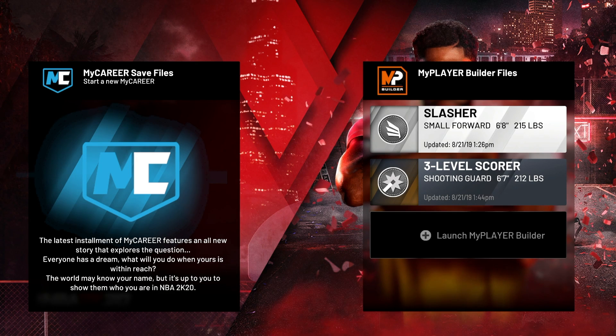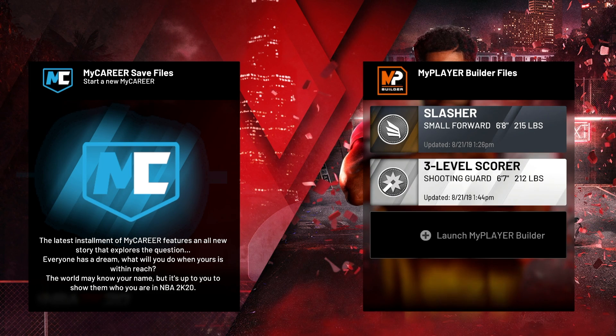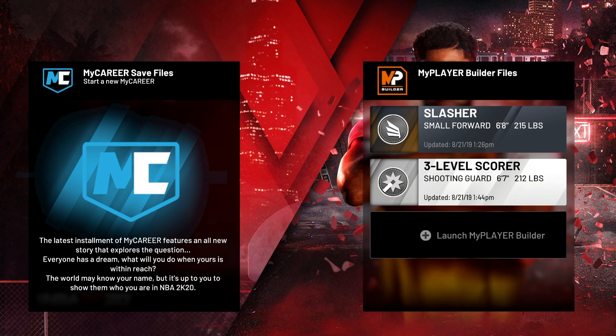What it do YouTube, it's the boy Burstboy back with another video. Today we're on the 2K20 demo. I already made two builds — this slasher is kind of ass, but the three-level scorer OP, bro. Shooting guard, six-seven, two hundred and twelve pounds. His wingspan is like 80. His max three will be at 80, and his max dunk will be like 80 or 78. This is probably the best all-around build for a shooting guard.